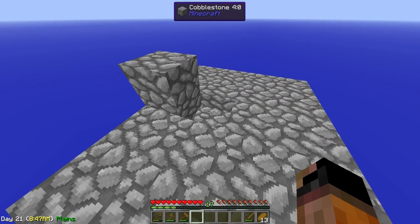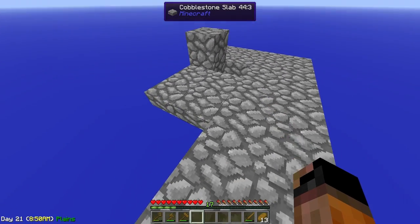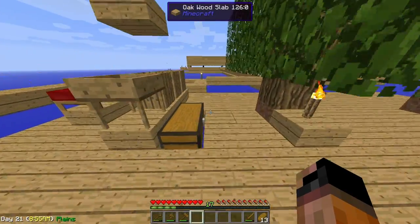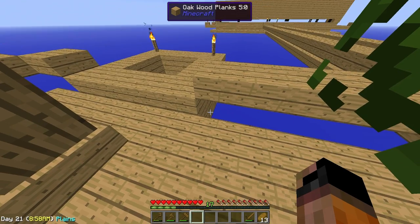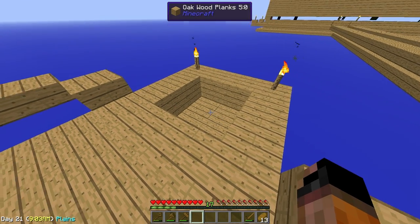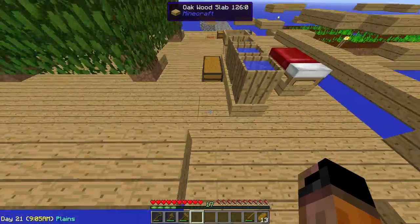I went down with a water elevator to place the block. Basically you just take a water bucket, put it down here, swim down, put the blocks you want, and then come back up. That's how I created this area as well.